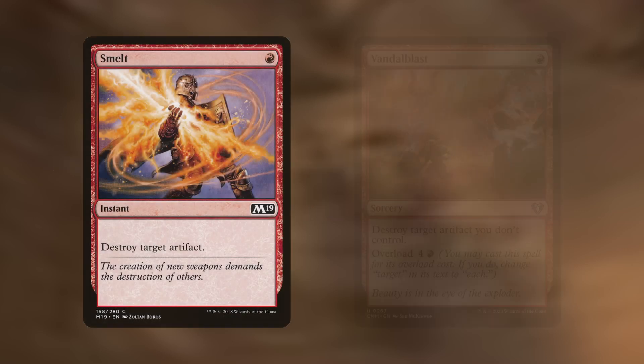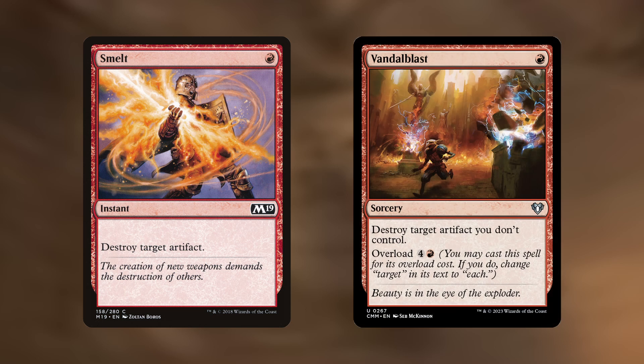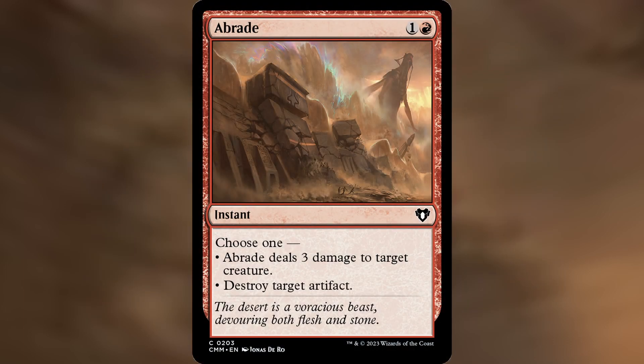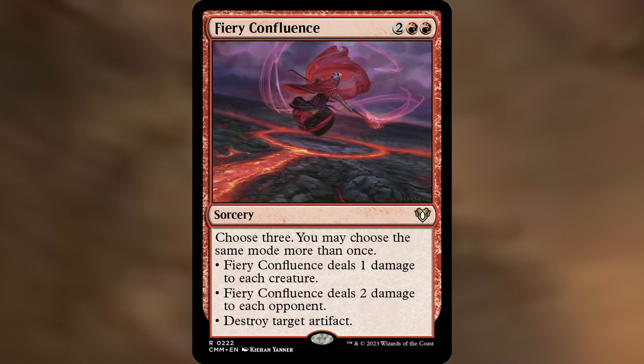Let's go through the instants and sorceries we'll cast to get value from those previous spells, starting with spells that deal damage or destroy permanents. For artifact destruction we have Smelt and Vandalblast, both destroying a target artifact for 1 red. Vandalblast additionally has an overload cost of 4 and a red, which destroys each artifact you don't control — a one-sided artifact board wipe. Abrade gives us the option to destroy an artifact or deal 3 damage to a creature. And Fiery Confluence lets us choose 3 effects from 3 modes, allowing the same mode multiple times: deal 1 damage to each creature, deal damage to each opponent, or destroy an artifact — a fairly versatile card.